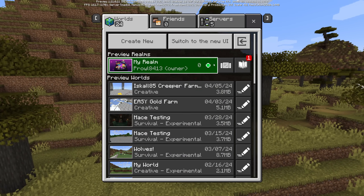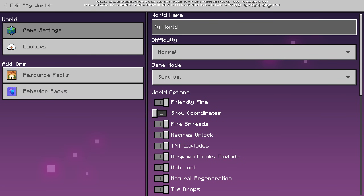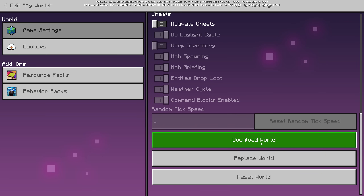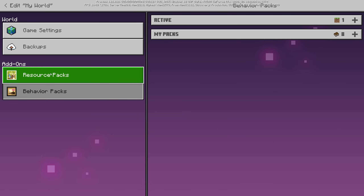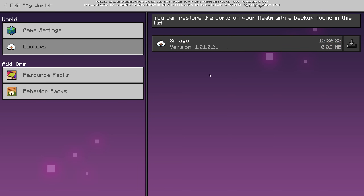Now I'm going to go into the edit screen of a normal world. Click on the survival world, click edit, and you can change things about your world here — the name everyone sees, the difficulty, and all your standard game settings like show coordinates. You can download the world to your local computer to work on it locally and re-upload it later. You can also reset the world, apply resource packs or behavior packs, and this section shows all your world backups. If something happens, somebody messes up, or something happens to the world file, you can roll back to the last backup or even go back several versions.